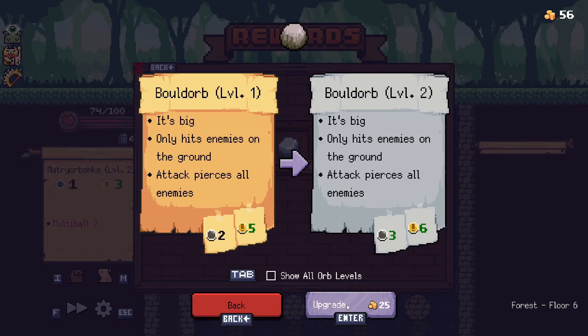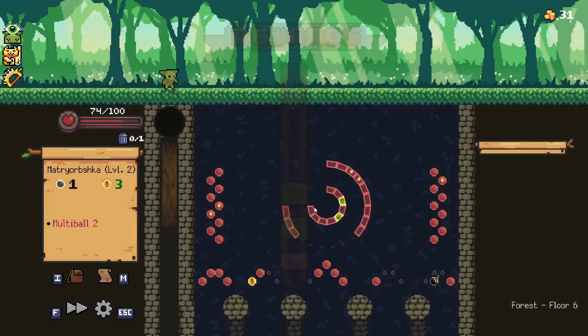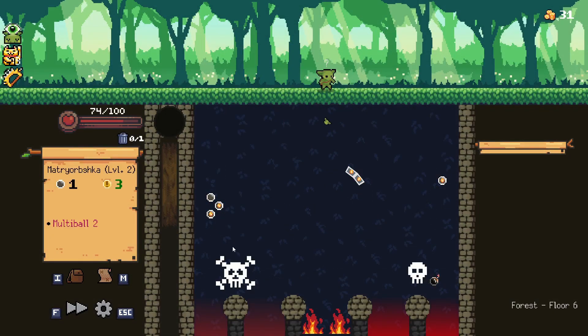Bold Orb upgrade — it's not quite what I was going for, but it does a nice big chunk of damage and that's always useful. I don't think we need a heal right now. What we do need is a boss fight.